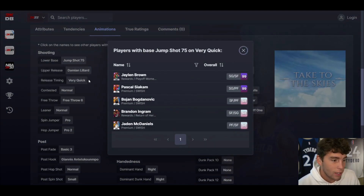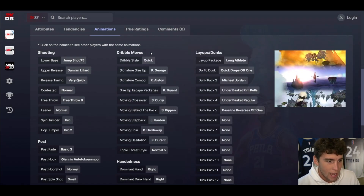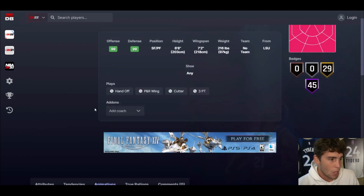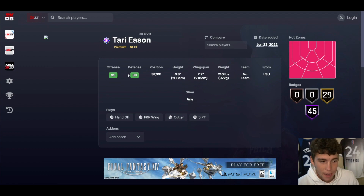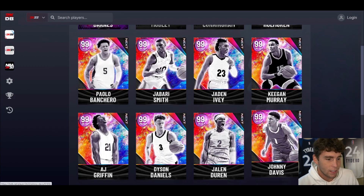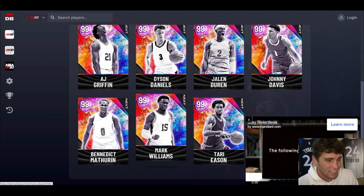Outside of that, it comes down to the animations. 75 on Very Quick is not a great release — it's fine, I don't want to slander it, it's just not great. Quick dribble style Coby, size-up escape Scotty, move-by-the-back quick drops off one. He plays the small forward position. Depending on the price he settles for, Tari Eason is absolutely incredible in MyTeam.